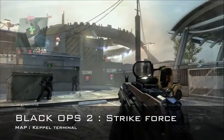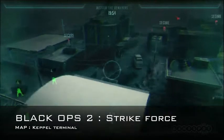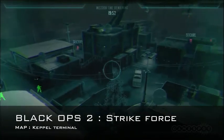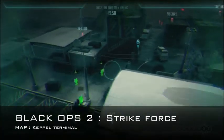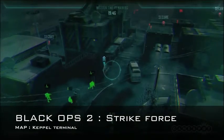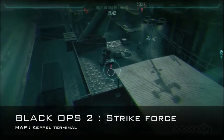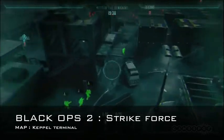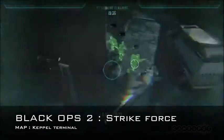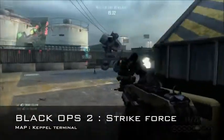What you're going to see now is you're playing normally, and at the press of a button you can zoom out into what they're calling overwatch mode. With this overwatch mode you can survey the battleground, see where the enemies are coming from — you can see them right at the top there in red. You've got a security point, and you can basically tell your team to go that way, so he's marked it off and he wants the team to go and secure there.